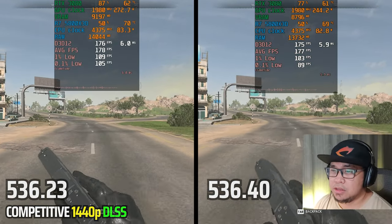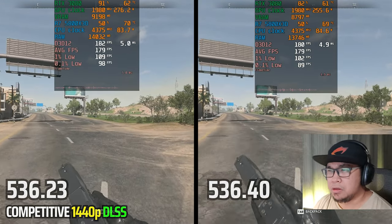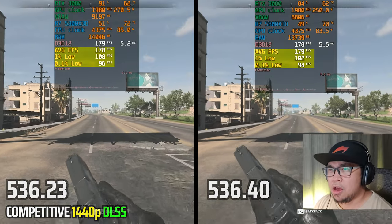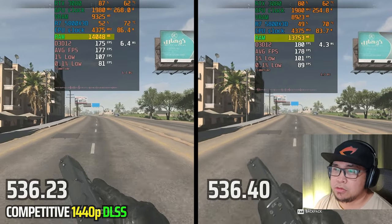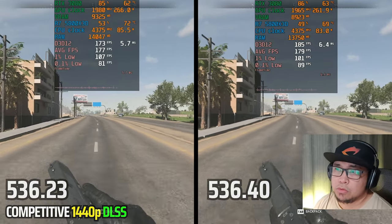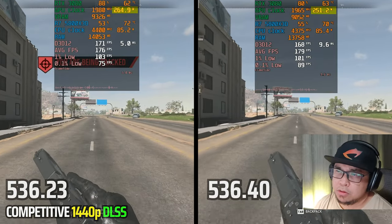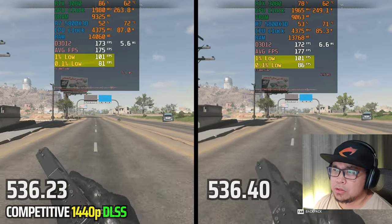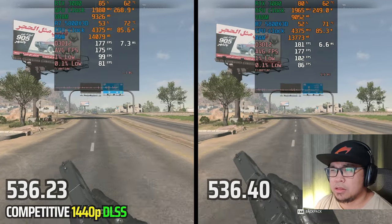Let's go with competitive 1440p using DLSS quality. It looks like the older driver seems to have a head start — it's using more VRAM, more RAM, and more power. But the new driver seems to be picking up. The 0.1% lows are much better at this spot and it's actually kicking up, so I think it's good if you're using DLSS.